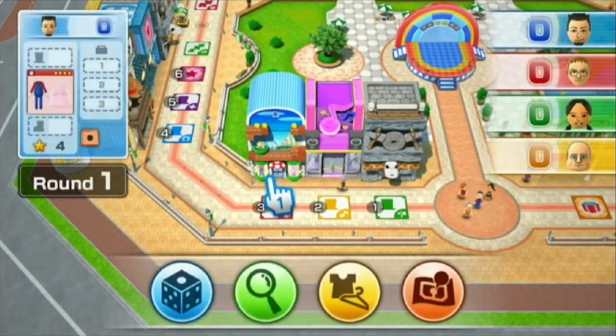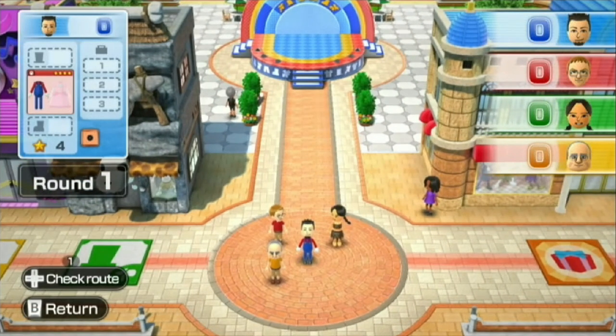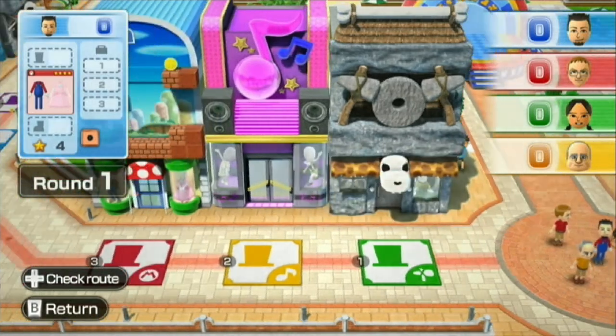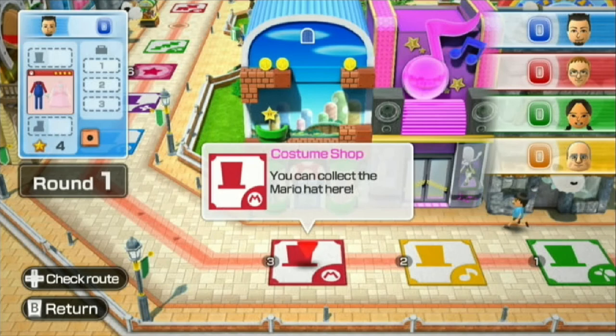But yeah, I'm definitely wearing the Mario outfit. That's interesting. Alright, let's see. We got the map here. We got costume shop — you can collect the caveman hat here, and there are Rockstar sunglasses. So there's one piece of costume that you can get where you land on a shop.